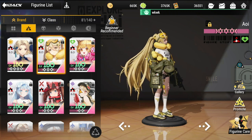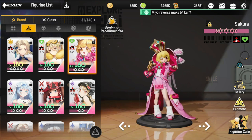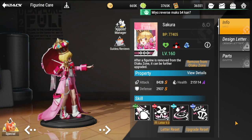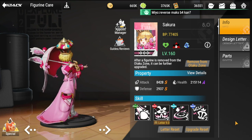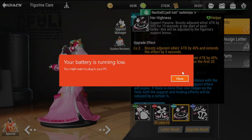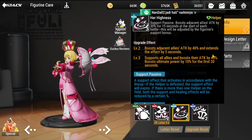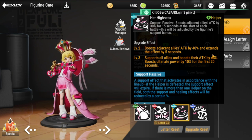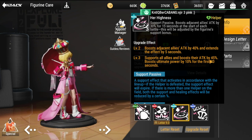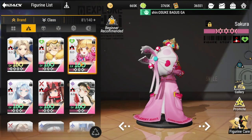If you want to replace one of your summons with something more solid, like a healer, Sakura can be your healer for your team. She is good with silence, good with single bosses, and definitely a good support. She also has a boost: adjacent allies' attack by 40%, extending the effect by five seconds.